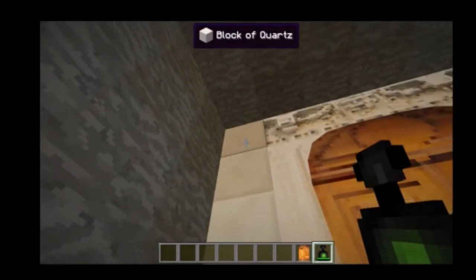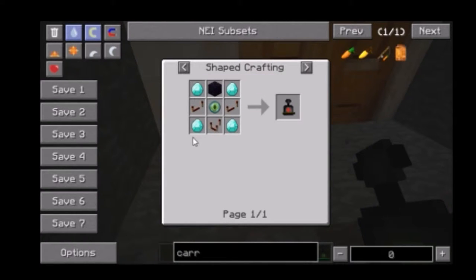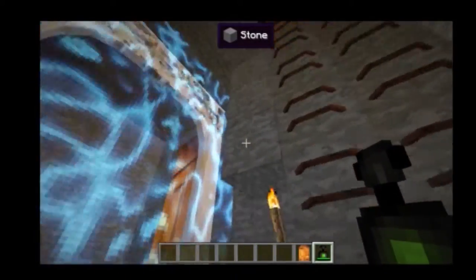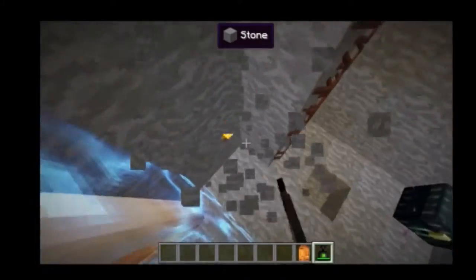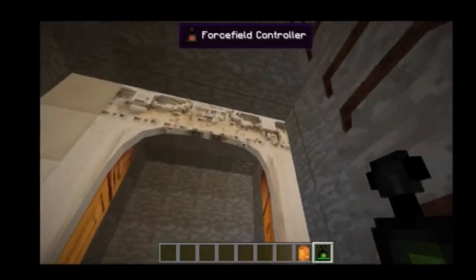Here we have a force field controller — and this is pretty overpowered, so I don't blame it for being expensive. The crafting recipe is four diamonds, two or three redstone repeaters, one obsidian, and an eye of ender. Basically, this controls the force field. You can turn it off and on — I'm going to leave it on so no one gets in.